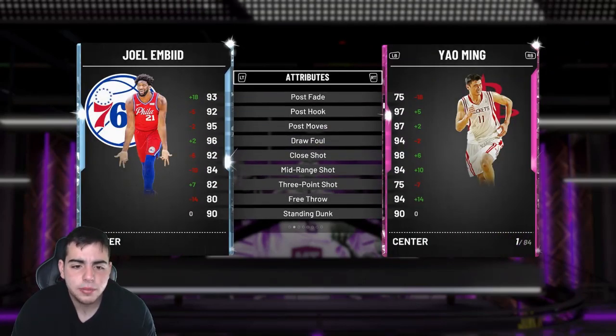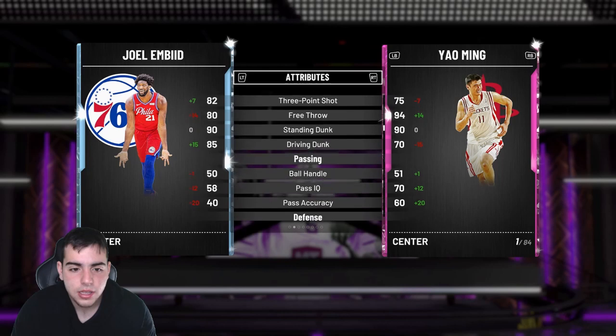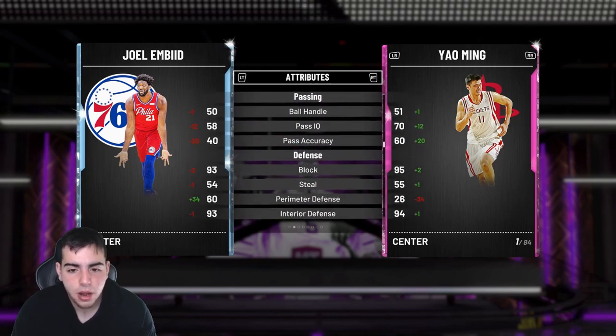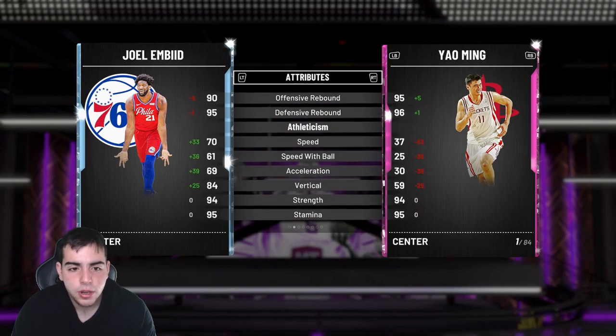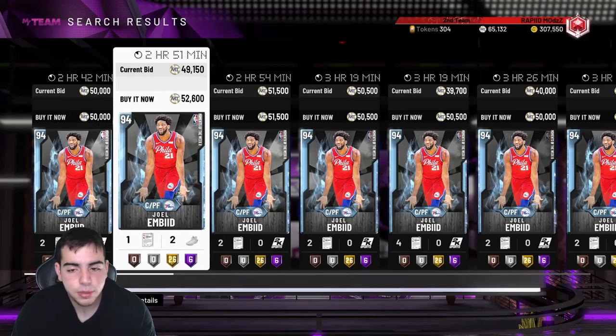Try to buy Embiid for under 45K — his price will probably rise to 60K. Comparing him to Yao Ming, he's honestly really close, which is crazy. His driving dunk is better, his defense will probably be a little better, his perimeter is way better than Yao Ming, he's faster, and his rebounding is somewhat similar. This is literally budget Yao Ming, cheaper by about 100K.